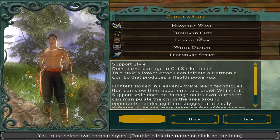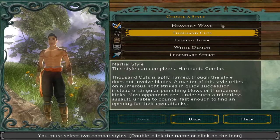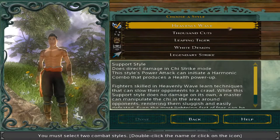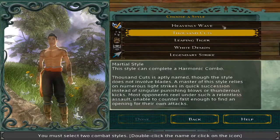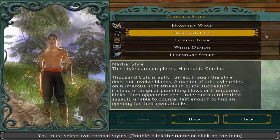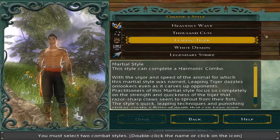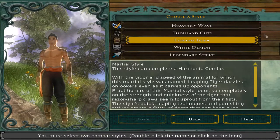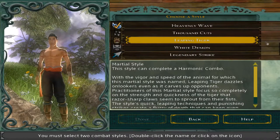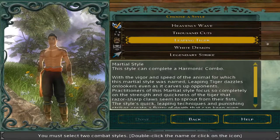Now we get to choose our martial style. Heavenly Wave is a support style that you get no matter what. You have a choice between four martial styles — you can unlock all of these later in the game; you can buy them from a certain merchant, but this is what you start with. So you want to make sure you pick one that you like. The first time I played I used Leaping Tiger, which is a balanced style, and a lot of people say it's probably the best one. You basically get to strike with Tiger Claws — it basically becomes Wolverine, though I'm not sure if those claws are actually supposed to physically be there or if it's just a representation of your character's chi.